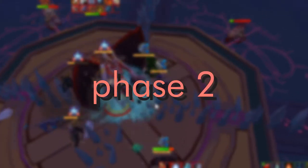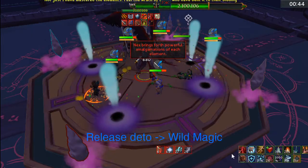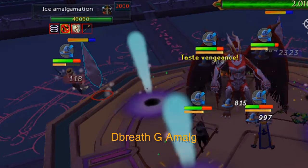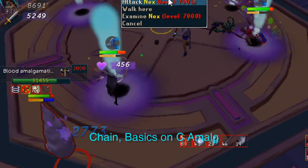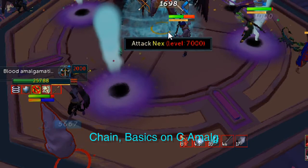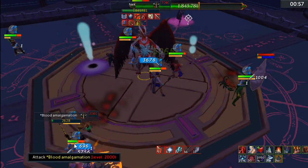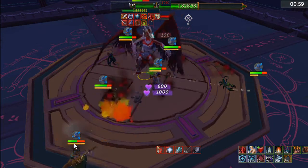For phase 2, your duty is to charge detonate and release once amalgamations drop. Hit her with a Wild Magic, then Dragon Breath — the latter glazes the amalgamation. Use Chain and extra basics on the crew or amalgamation. Depending on the phasing, allocate basics or thresholds on Nex or the amalgamation depending on the target's HP.